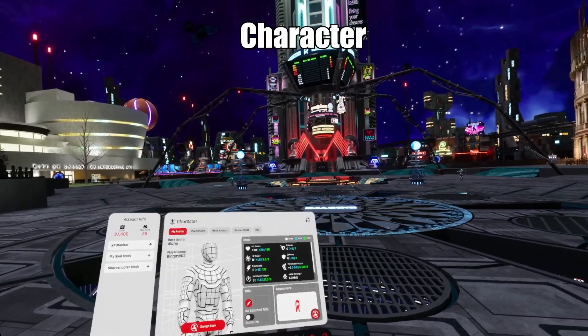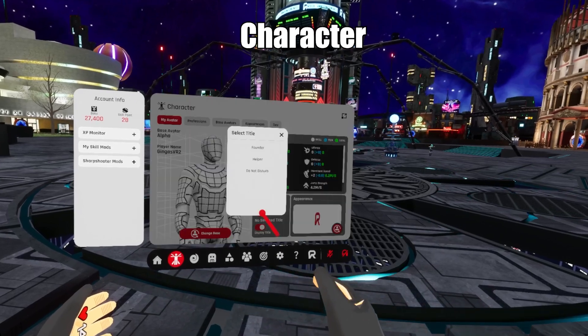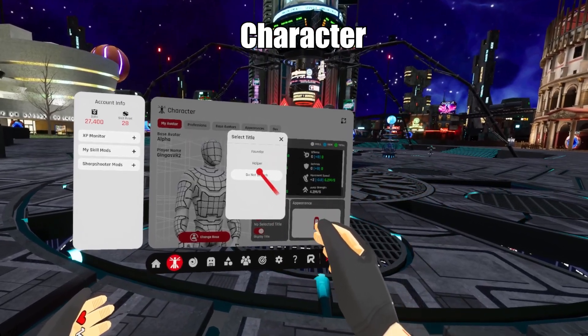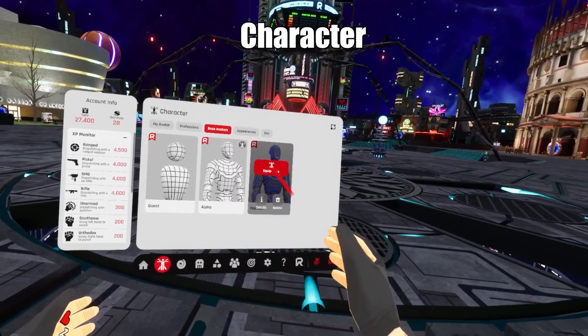Let's go to the character tab at the bottom. This is where all your stats are displayed. You can also turn on in-game titles which are unlockable with character progress and will display above your head. If you look at the bottom under the portrait, you can change your base avatar.